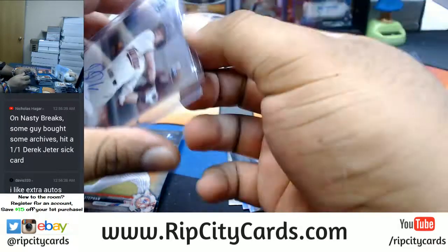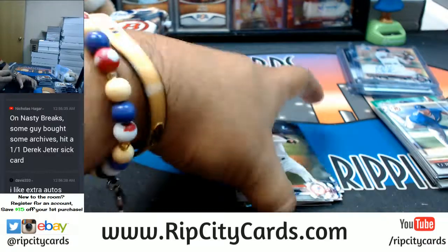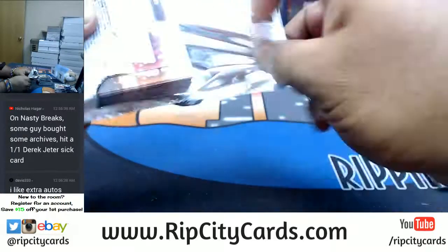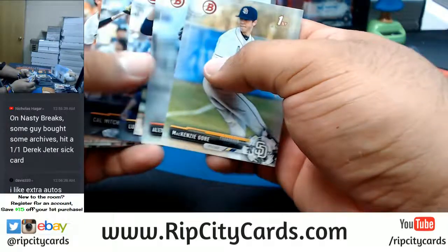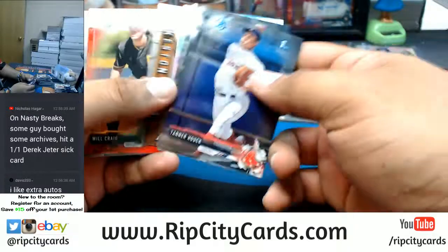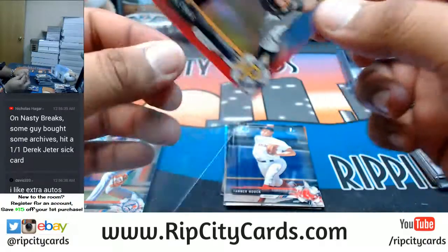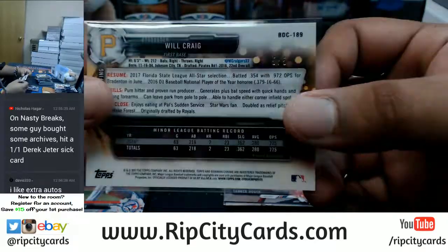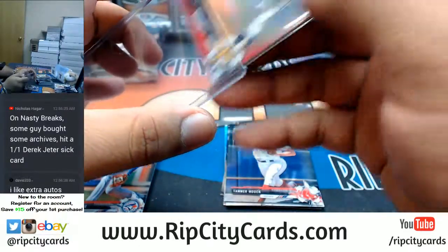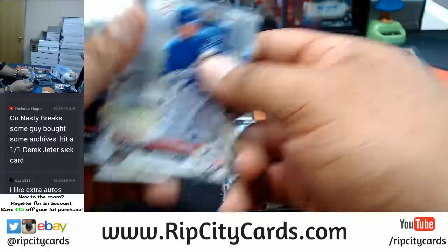Top load the Rooker. Nothing there, paper. Last three packs - let's see if we can get some magic. Paper... I see some red - uh oh! Will Craig red for the Pirates, numbered five of five. That's pretty sweet - hitting you a little red action right there, hopefully takes a little of the bad taste out of your mouth.